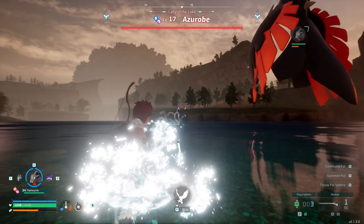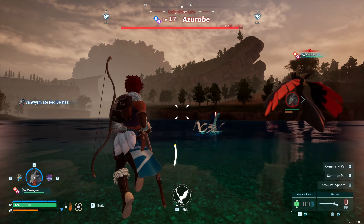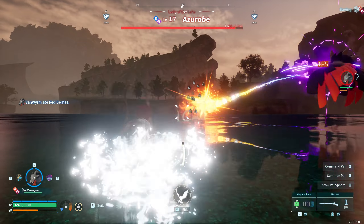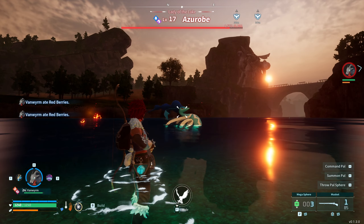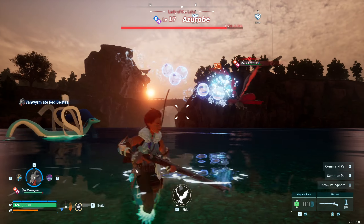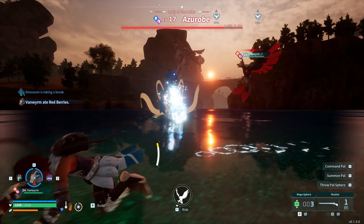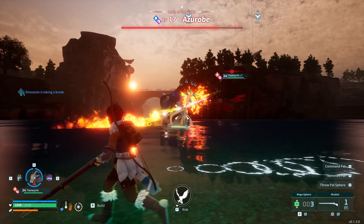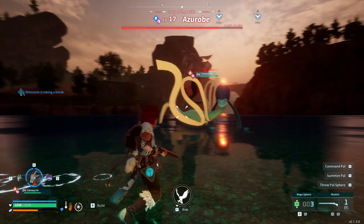I'm going up to it now — this is what it looks like. I'll initiate the fight by shooting it and then let my other pals do the rest of the work. After the battle it might drop the schematic, it might not. The battle isn't too hard, especially if you have higher level pals and can dodge its attacks.